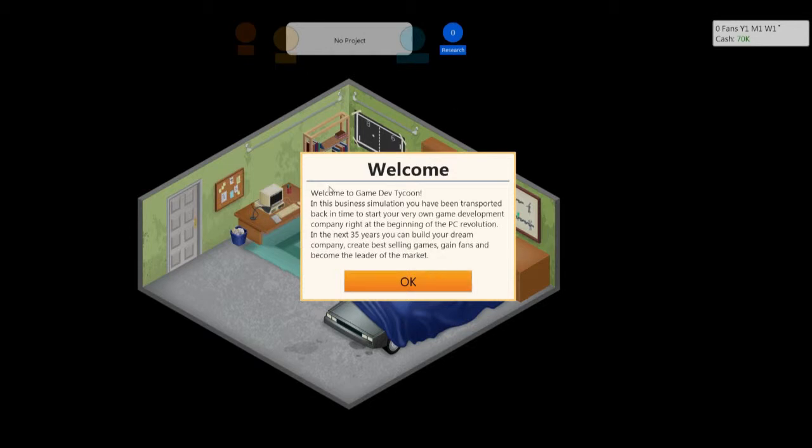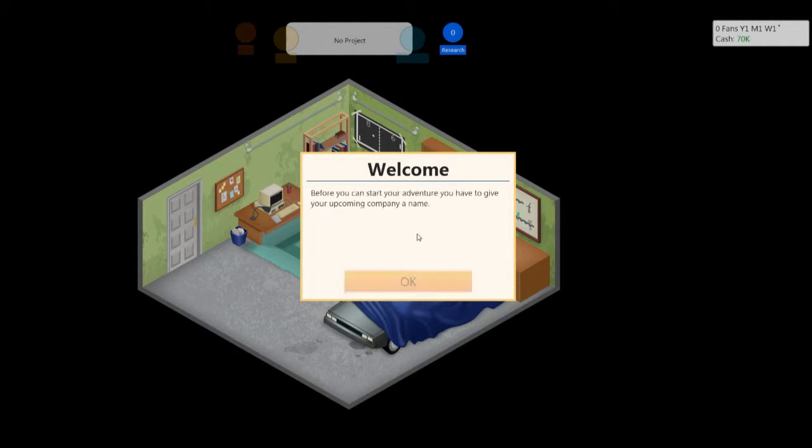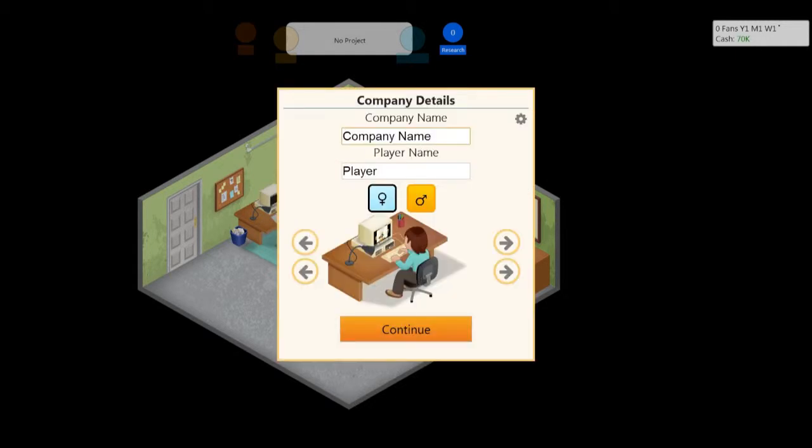So let's get started. Welcome to Game Dev Tycoon. In this business simulation you've been transported back in time — blah blah blah — 35 years. Gain fans and become the leader of the market. Let's see what we'll name our company. Let's call it Not So Epic Games.